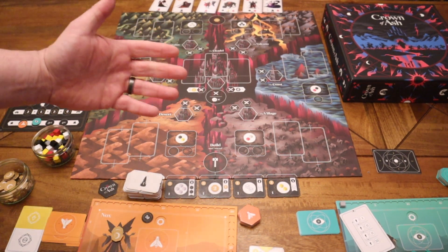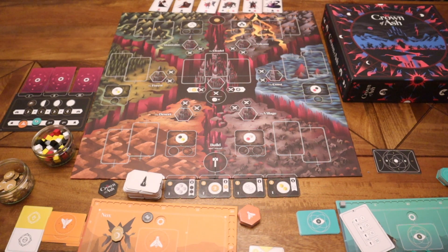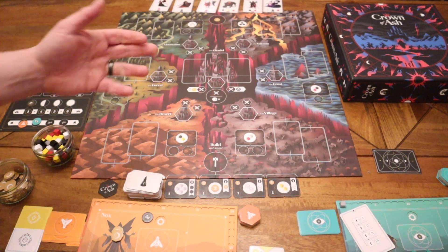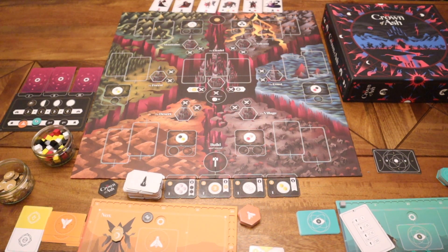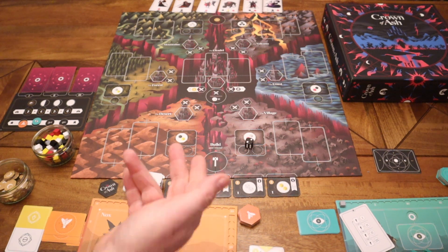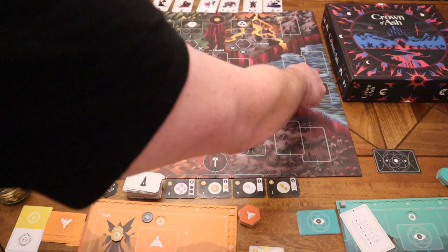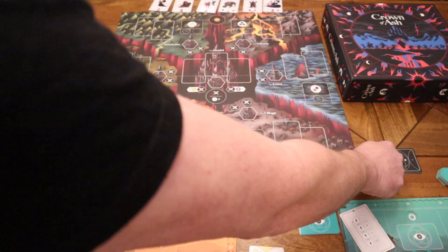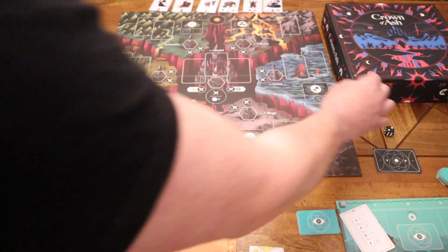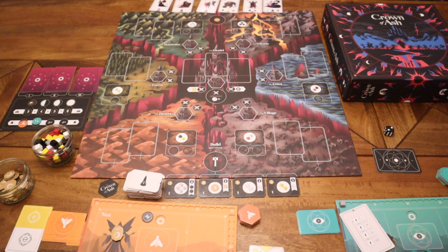To determine where the AI goes, the board is set up into six areas. Every time it's the AI's turn, you roll a die to choose an area — for example, rolling a three sends it into that particular area. You then flip the AI card to see what actions it performs. It's a relatively straightforward AI to operate, so let's move into the initial setup of the game.